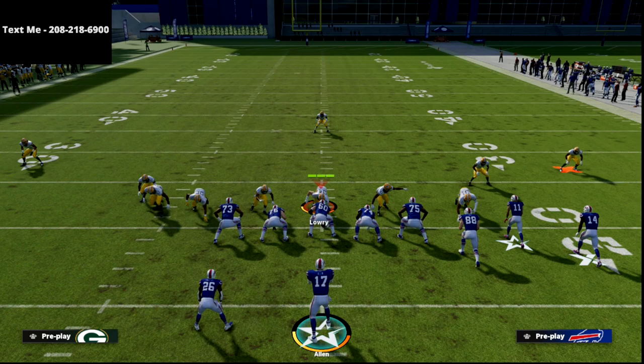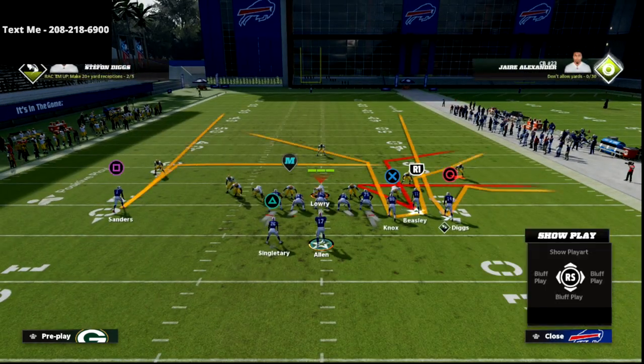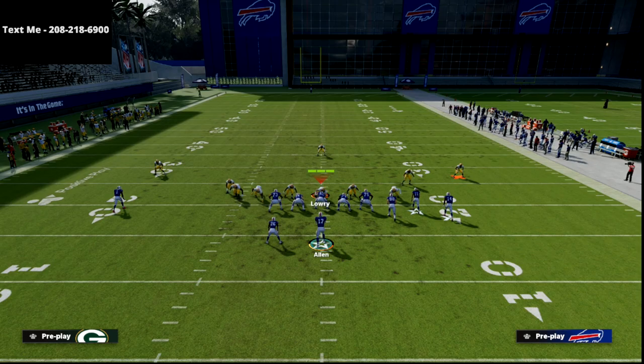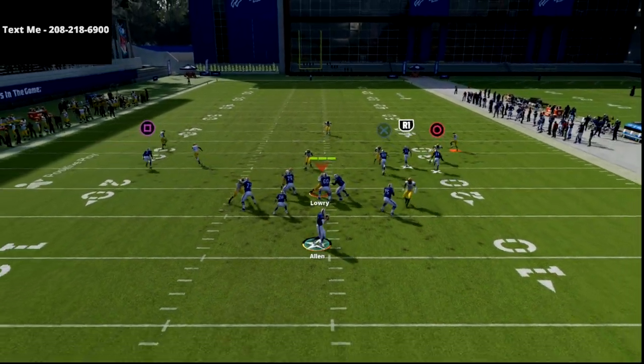What we're going to do is put Beasley on a corner route. You need Slot Apprentice or Hot Route Master to do this, but I promise you it is worth it, especially out of Bunch.